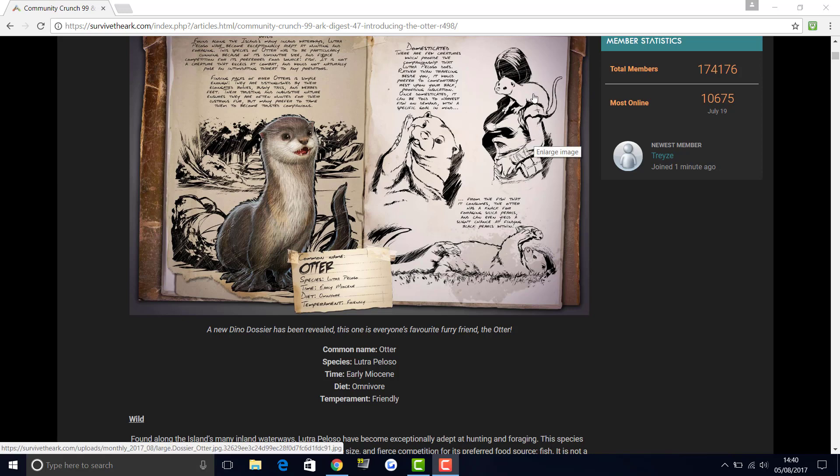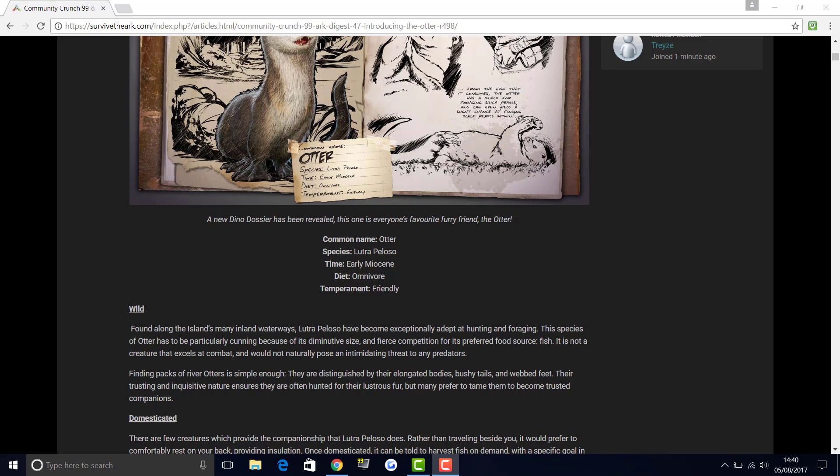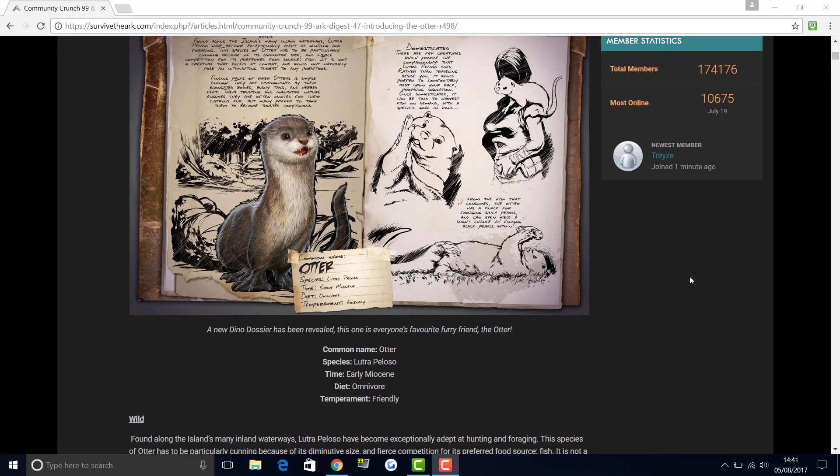From the dossier you can see it's going to be hanging around on your shoulder, which other creatures in ARK already do when they're smaller. Found along the island's many inland waterways, the otter has become exceptionally adept at hunting and foraging. It's particularly cunning because of its small size and fierce competition for its preferred food source, which is fish. It's not a creature that excels at combat. Their trusting and inquisitive nature means they're often hunted for their fur, but many prefer to tame them as trusted companions.